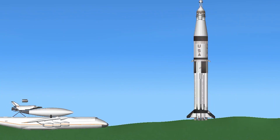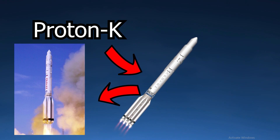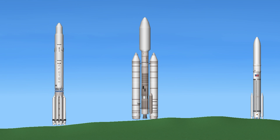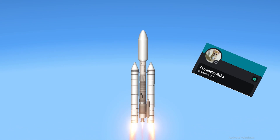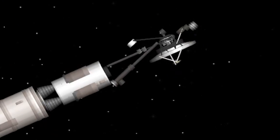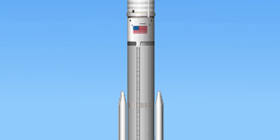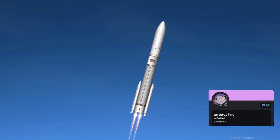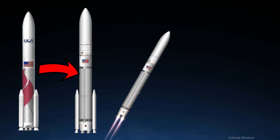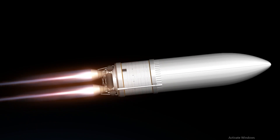Moving on to number 17, we have the Proton K, which is another recreation with 269 parts. Next up at 16 we have the Titan IVA — it looks non-DLC compatible and contains a Voyager spacecraft. Continuing on to number 15 is the Vulcan Centaur IV, built by Airway Line with 321 parts. It's another very well made recreation and I love the details on the engine in the last stage.